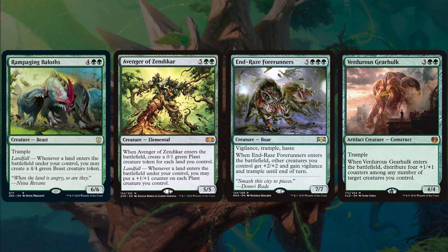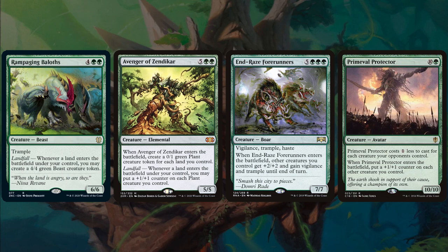End-Raze Forerunners, the game ender — 8 mana with vigilance, trample, and haste. When End-Raze Forerunners enters the battlefield, other creatures you control get +2/+2 and gain vigilance and trample until end of turn. Primeval Protector, 11 mana — costs 1 less to cast for each creature your opponents control. When Primeval Protector enters the battlefield, put a +1/+1 counter on each other creature you control.